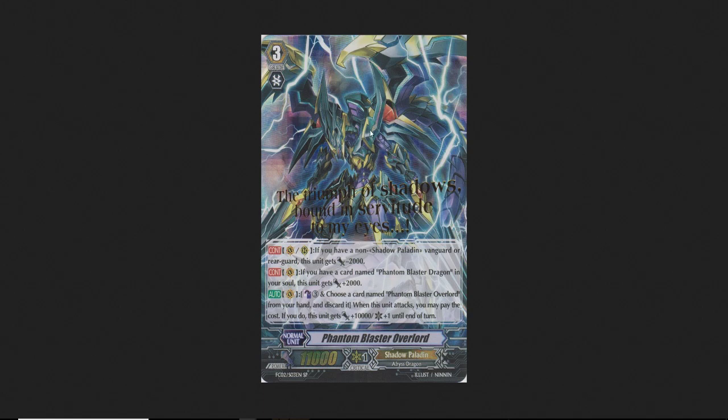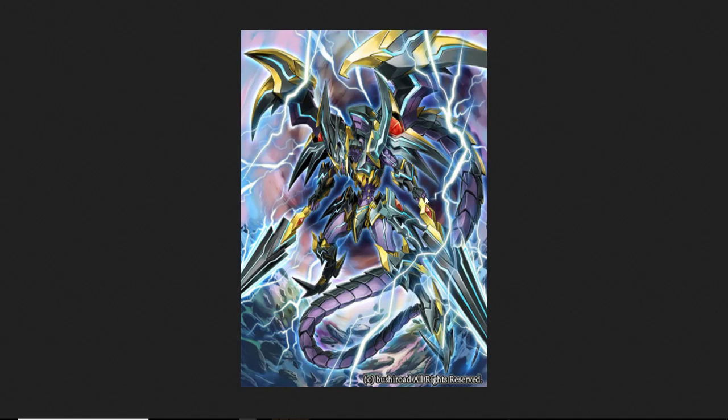These could be really powerful cards. Dragonic Overlord the End reprint, an actual Alfred reprint, King of Knights Alfred reprint — these should be super powerful and probably will require their predecessors in soul or persona blasting. I don't want to talk about them too much longer. I feel the art for Phantom Blaster Dragon would be similar — very animated, nice looking art.